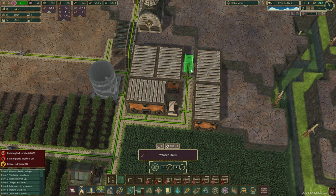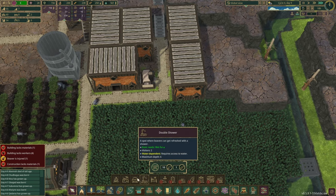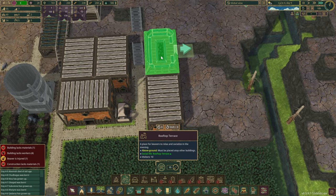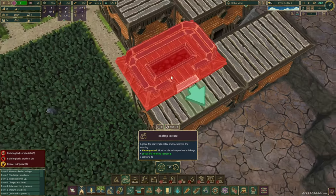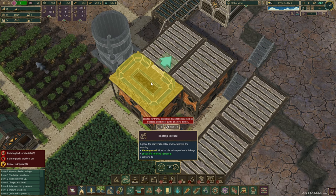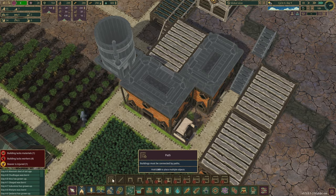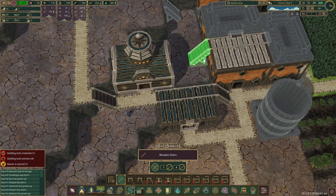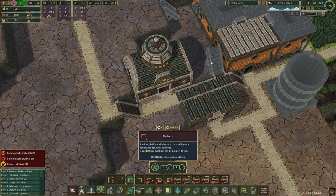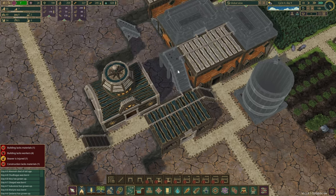They don't have enough showers, which means some beavers get dirty during the daytime and remain dirty because they can't shower — it is terrible. We'll go up from here and give them a bit more entertainment. These entertainment pieces look actually pretty cool — I'll do a couple over here. Roads would be amazing — I was looking for ladders, but instead we have these walkways.